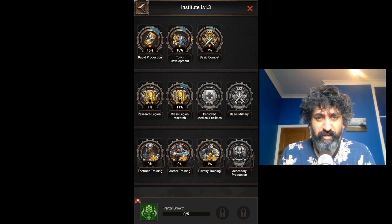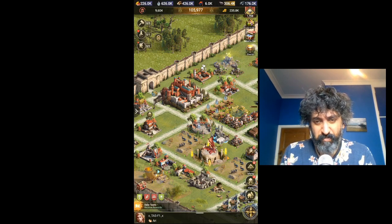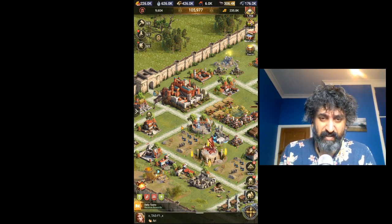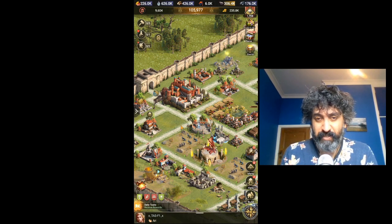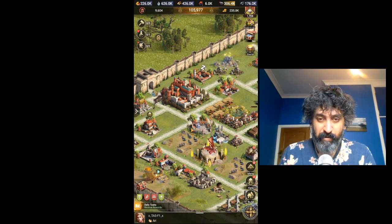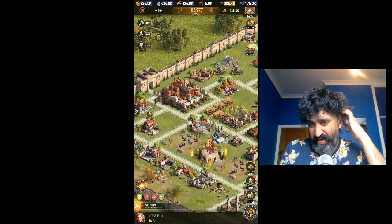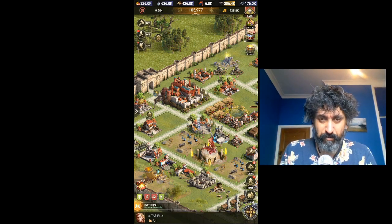Ladies and gentlemen, today we're going to be talking about early game research for your main. Just to remind you, I've restarted the castle. I have seven farm accounts. This is the main account, Peter Ray Gil, and this is the account we're trying to maximize and use the other farm accounts to grow fast. So when we come to research early game, what should we be focusing on?